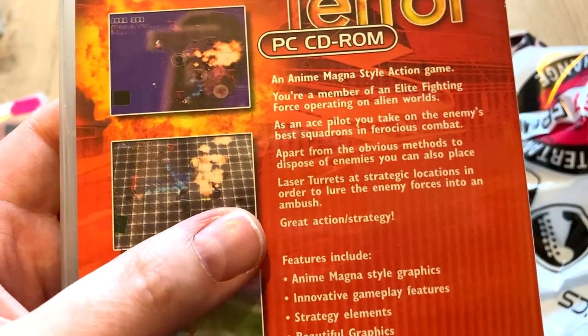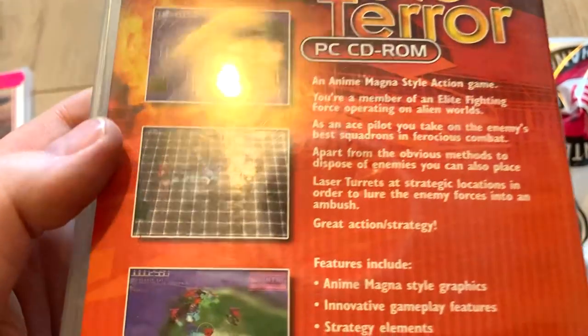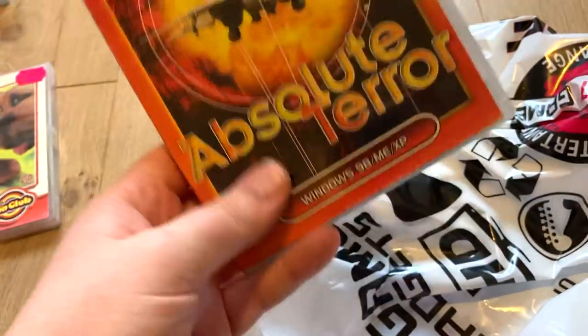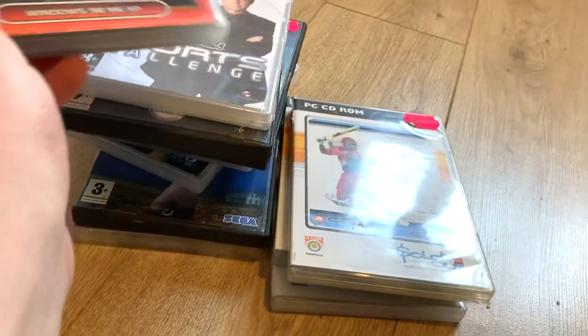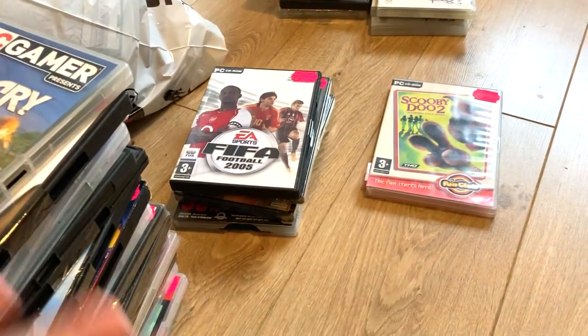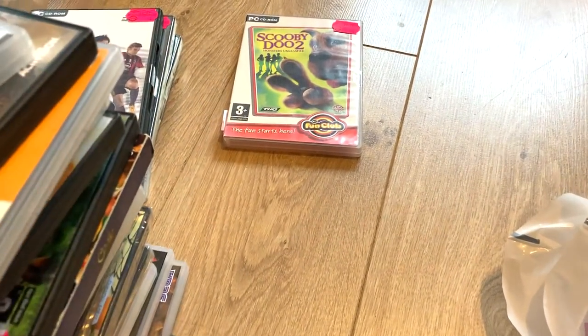'Great action strategy' — but that looks nothing like the front cover description. That's going on the awful Alan Hansen pile. What a crap way to end!